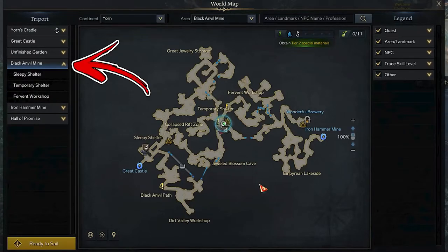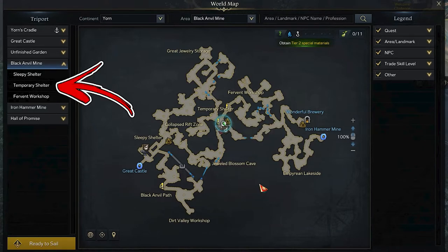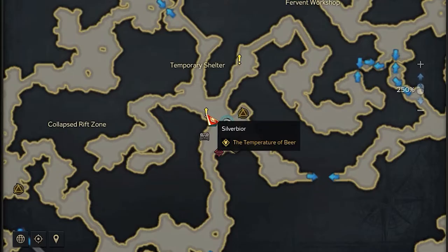The next step is to visit the Black Anvil Mine. Start from its central part, where the Temporary Shelter triport can be found. Slightly to the left side, you will notice on the map a quest called the Temperature of Beer.